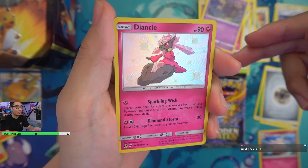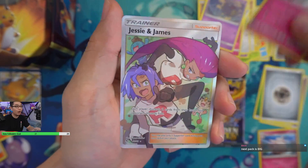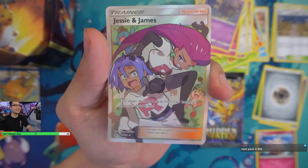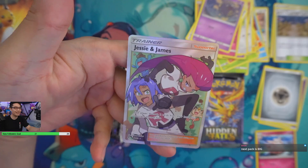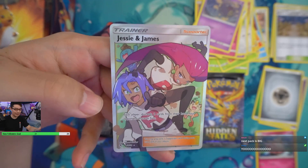At least I got something right here. Let's see what's behind that — oh! Oh! Oh! Wow! We have a full art Jesse and James! I will absolutely take that. Oh my god, from this tin right here. Look at that. I will absolutely take that!